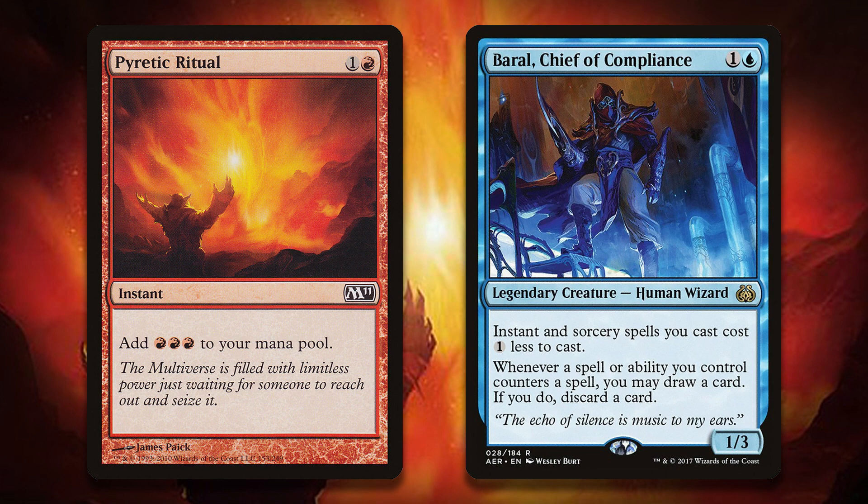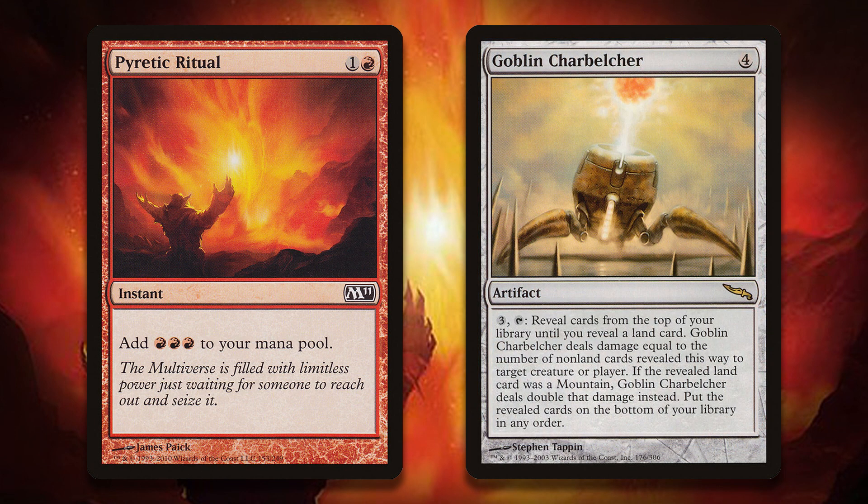Pyretic Ritual has also gained a single point in Legacy, where it was played in a Goblin Charbelcher deck. These decks tend to run only a single land, so that when they activate the Charbelcher, they win the game on the spot. In order to play only a single land, the deck needs to run a lot of ways to make mana that aren't lands, since they still need to cast and activate the artifact. Ritual effects go a long way towards making that possible.